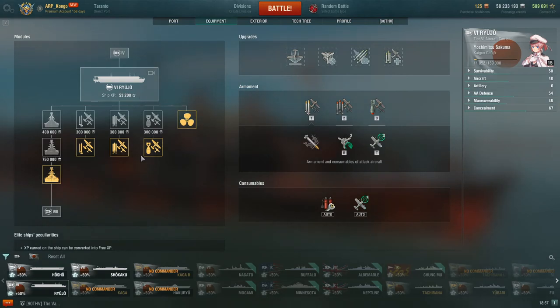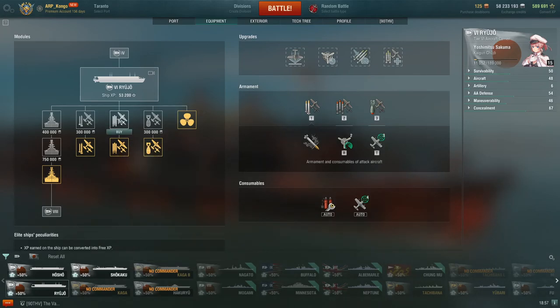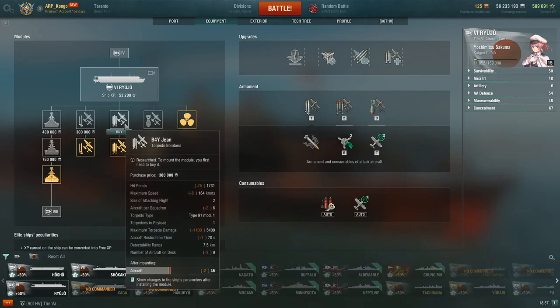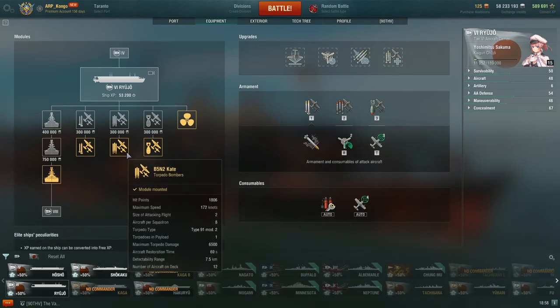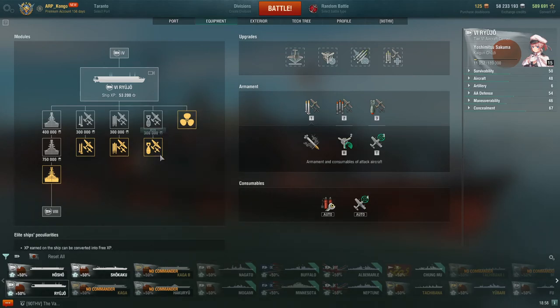For equipment, when you first get the carrier, one of the first things you're going to want to upgrade — either use free XP or some of your first experience — you're going to want to upgrade the Torpedo Bombers. This is a big upgrade. You go from 6 aircraft in the total squadron to 8, so you have a whole other wave. Torpedo Bombers, as with the Hosho at Tier 4, are going to be your main source of damage in this line. This will continue through the Shikaku and the Hakuryu at Tier 8 and 10, respectively. So the Torpedo Bombers are going to be the first thing you want to upgrade. Next, Dive Bombers — they're Armor Piercing, so they're effective against some ships and less effective against others. They're mostly your second source of damage, so I would upgrade those second.